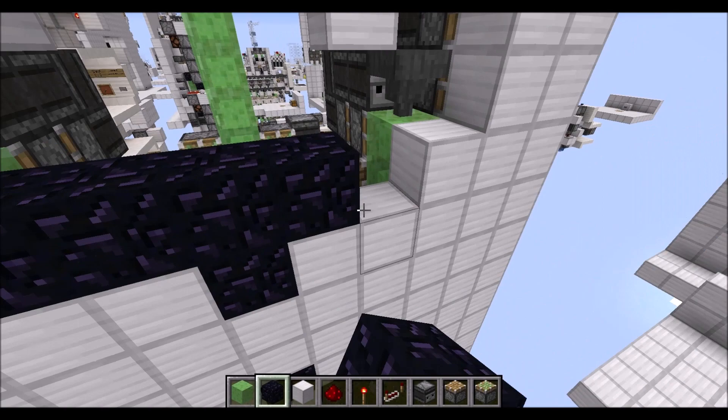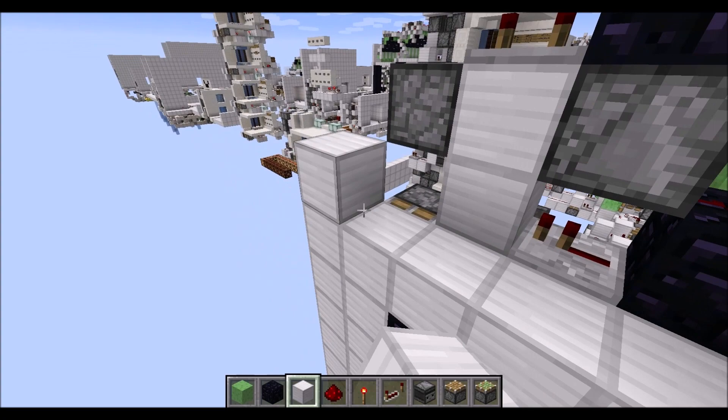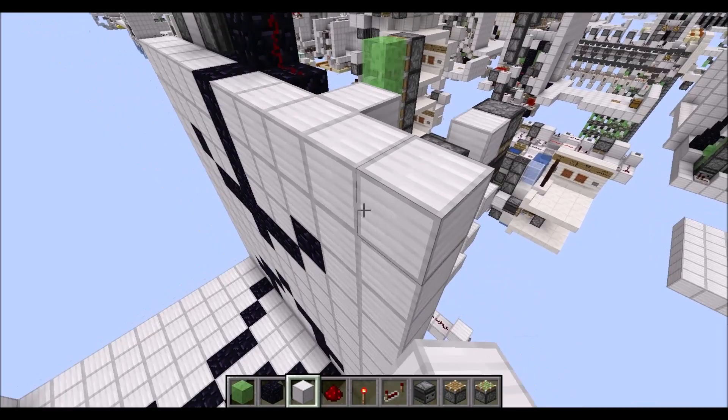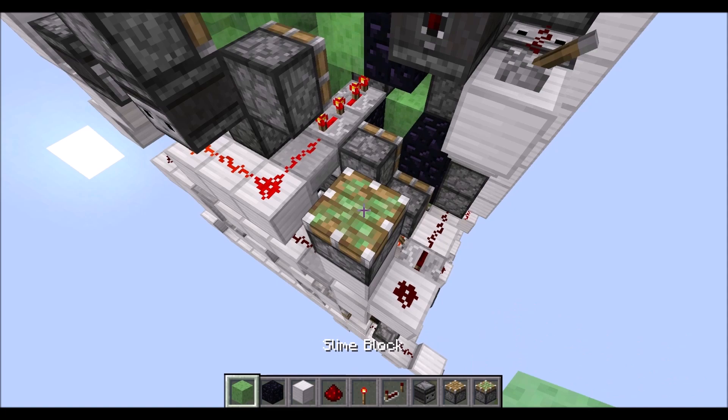We need to go all the way up since those slime blocks will touch the wall. Then when we have done that we can fill in the rest with normal blocks. Next let's go to the back corner again: first place some redstone dust on top of this block, cut off the wire with a normal block, and then on top of that a sticky piston with three slime blocks.